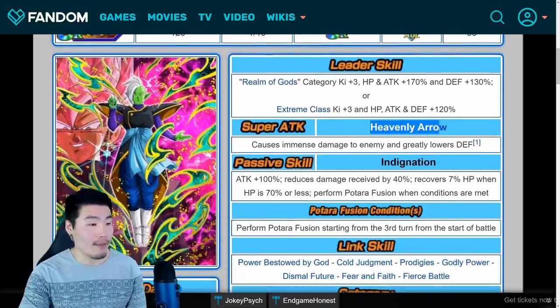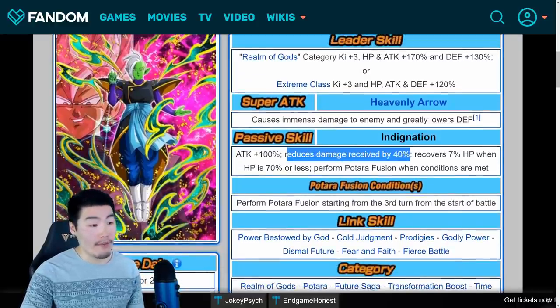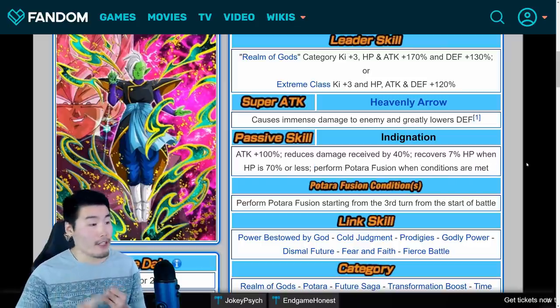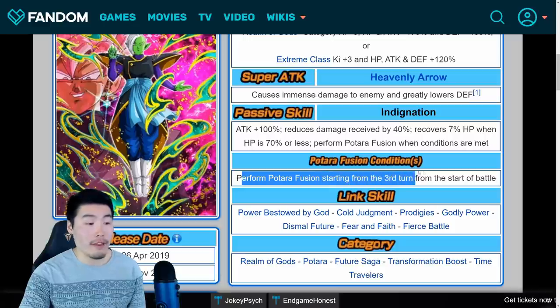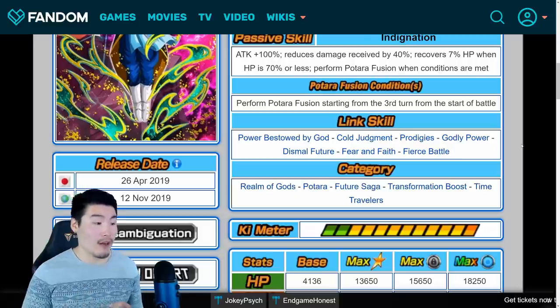His super attack is Heavenly Arrow — causes immense damage and greatly lowers defense. His passive is Indignation: Attack plus 100%, reduces damage received by 40%, recovers 7% HP when HP is 70% or less, and he performs Potara Fusion starting from the third turn, just like Trunks. His links are Power Bestowed by God, Cold Judgment, Prodigies, Godly Power, Dismal Future, Fear and Faith, and Fierce Battle. Categories are Realm of Gods, Potara, Future Saga, Transformation Boost, and Time Travelers.